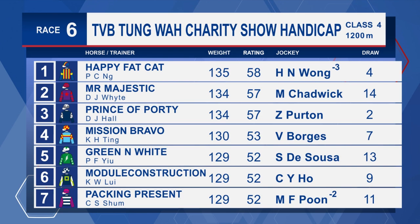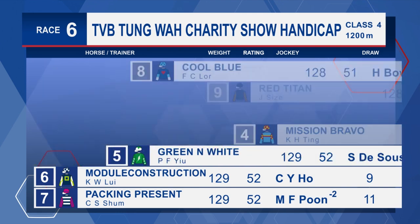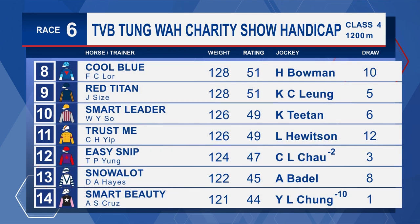Happy Fat Cat carries an extra 14 pounds for his last start win. Mr Majestic has a shadow roll going on. Prince of Portie, an extra 6 pounds and 200 metres for his debut win on the 21st of January. Module Construction has a wider draw. We've got first starters either side of him — green and white with three trials, Packing Present below him with six trials. Cool Blue's been back to the trial since finishing down the track at Happy Valley last time. Smart Leader has been racing okay at his last few. Trust Me draws 12 again. Snow A-Lot's likely to be running on and Smart Beauty coming back in trip from the 1,600 to the 1,200.